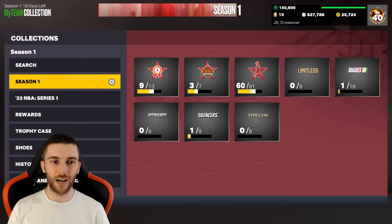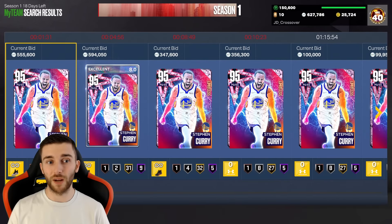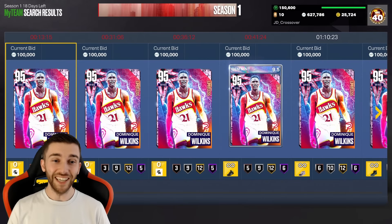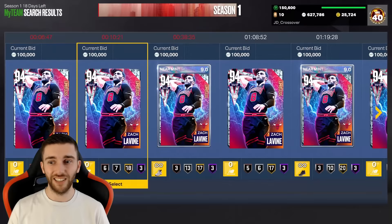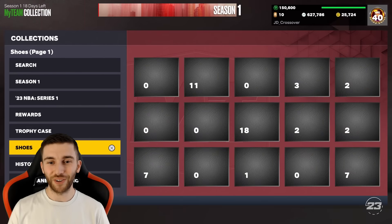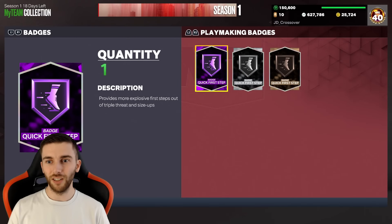I'll get more time to do Domination when Unlimited is done. The reason we're pushing so hard to finish Unlimited is because Pink Diamond Steph Curry is still over half a million MT - the auction house is just a mess. Dominique's still 100k, Diamond Steph is still 150k, Diamond Zach LaVine is still over 100k. If we pull a Pink Diamond Steph Curry - oh my god - we might be set for the year. We might even badge out Steph if we pull him.